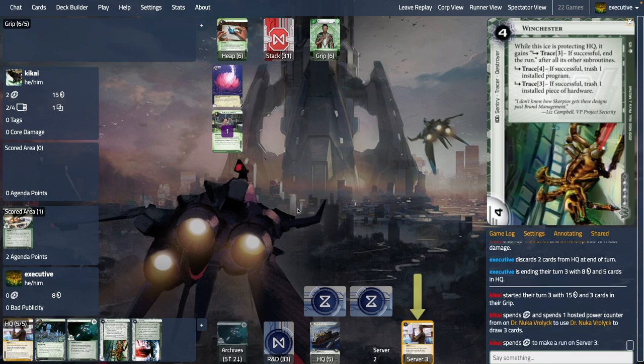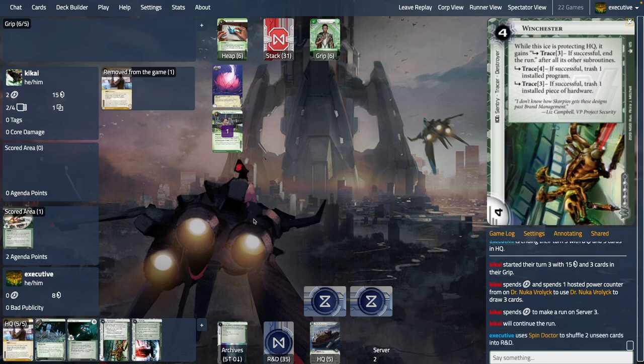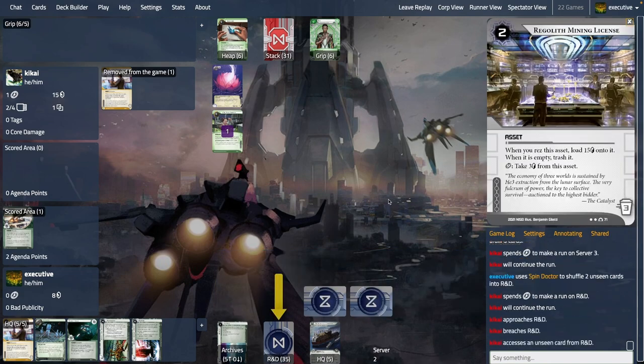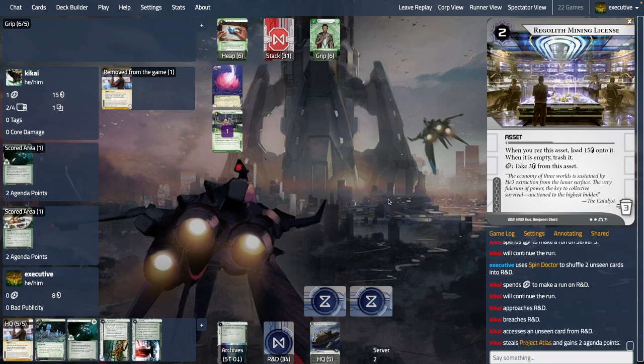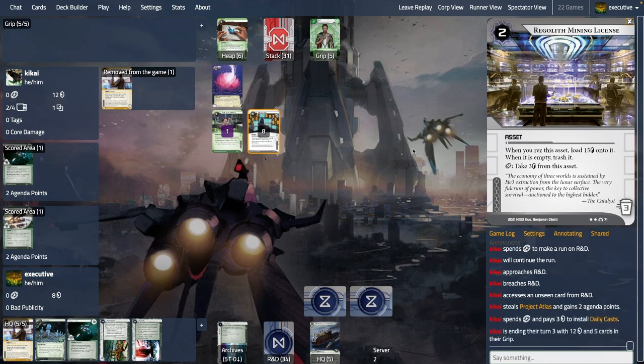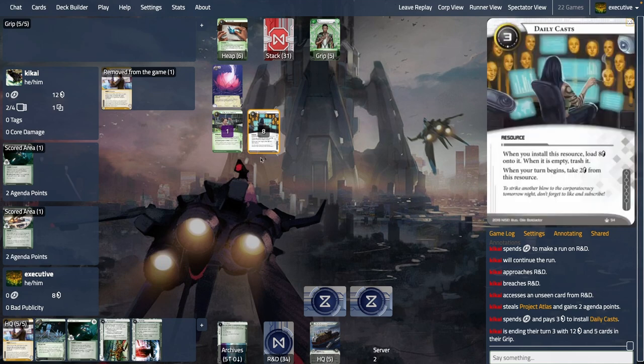The runner draws a lot of cards, goes to contest the Spin Doctor, and I shuffle back some unseen cards — actually two unseen cards. They go fishing on R&D and find the Atlas that I shuffled back in. If I'd shuffled back the Hammer, they would have seen the Hammer. We were on voice and they said 'it would be funny if I accessed the Atlas you shuffled back' — I said yeah, that would be very funny. It is what random access and R&D give you sometimes.